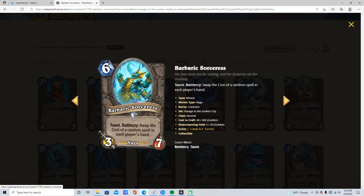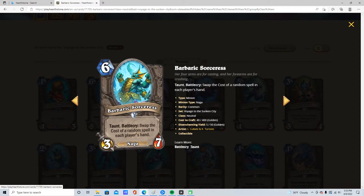6 mana, 3/7, Taunt. Battlecry: swap the cost of a random spell in each player's hand. Naga. It's disruptive, but you have to run only expensive spells. You can't run this in Rogue — this is not runnable in Rogue, and I think Rogue would be the only one that would want disruption. So 2 star.